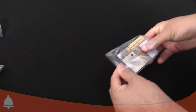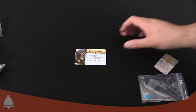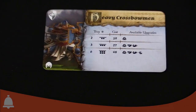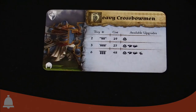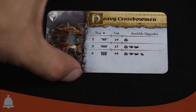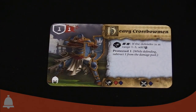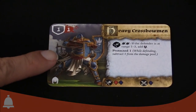Here are the cards for the heavy crossbowmen — let me zoom in. You can see their point cost, how you would arrange them, and the various upgrades available to them. These guys are pretty point-efficient. Let's flip it over and look at their stats. They're only one-one, so they only have one defense and one wound per guy, but they're going to go in a big block, which is what you want for your crossbowmen.